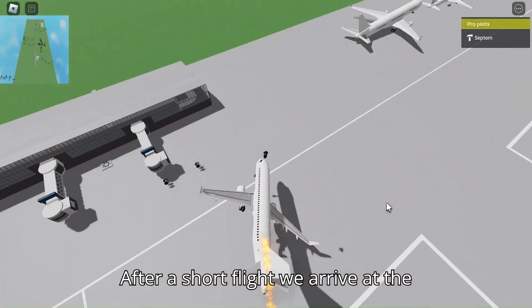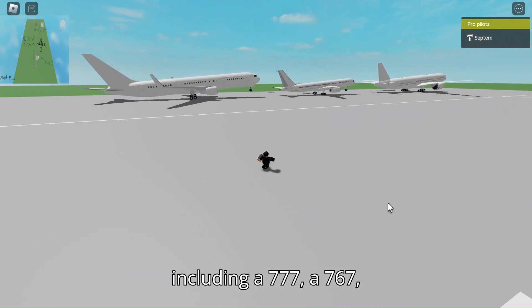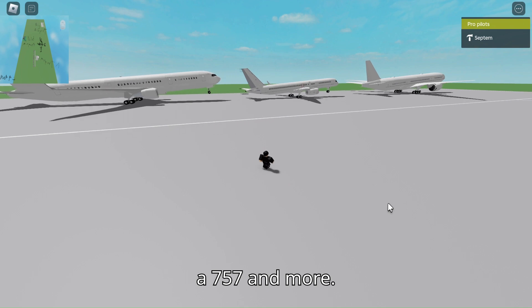After a short flight, we arrive at the biggest airport, which has aircraft including a 777, a 767, a 757, and more.